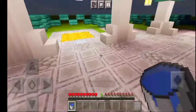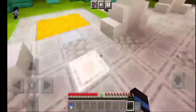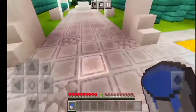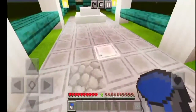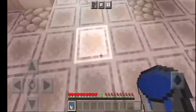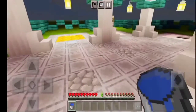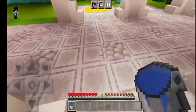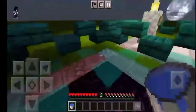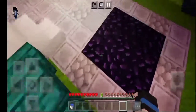I always put a water bucket in my inventory at all times. A water bucket is literally everything — you can use it to prevent fall damage, and you can literally do anything with water. For example, you're being chased by a mob and you're heading toward lava — just keep running and place the water bucket. And the lava is gone!